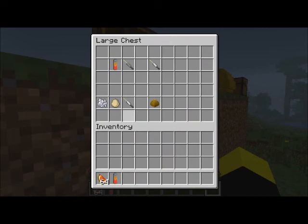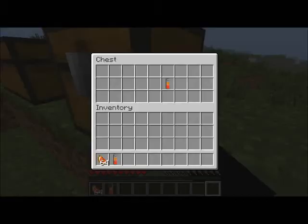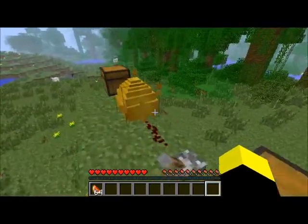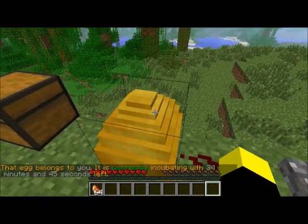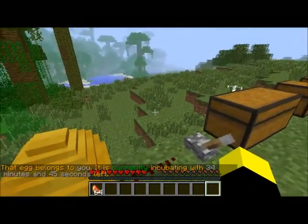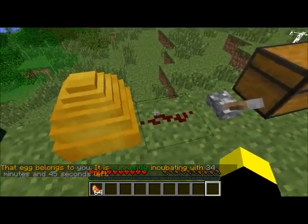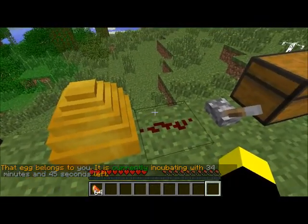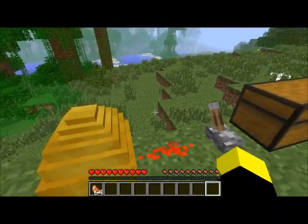If you put your blood separated with an empty needle, you get your DNA. Then if you put bone meal, an egg, and your DNA in the crafting table, you get a human egg. When you right-click the human egg it shows how long it has to go, but the only way it can actually hatch is if you put a lever on it.